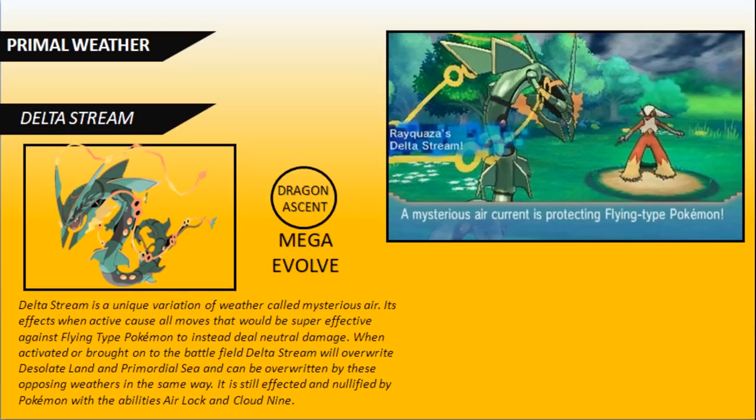Delta Stream can overwrite the other two primal weathers — Primordial Sea or Desolate Land. Rayquaza also has Air Lock before it Mega Evolves, which nullifies other primal weathers already. Then upon Mega Evolving, Delta Stream overrides that entirely. Like the other primal weathers, Delta Stream is not on a timer and stays active as long as Rayquaza is on the field, until another primal weather is switched in, or until Rayquaza switches out or faints.